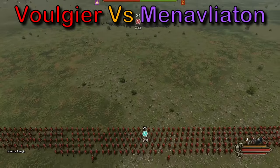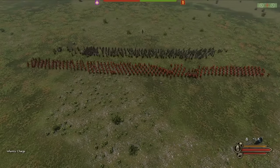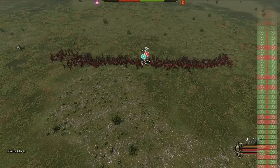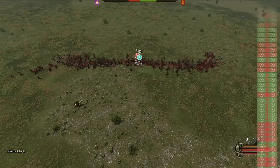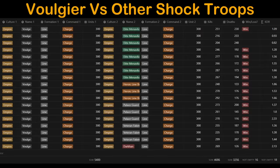I was really excited to test the Vlandian Volgier, as I've never had a high opinion of any Vlandian infantry prior to this test. Their toughest opponent seemed to be the Manavliaton, but for this test they do quite well — 117 Volgier are left. Overall, the only unit that stood a chance was the Manavliaton, but the Volgier still won 6 of the 8 battles. Everywhere else was a complete stomp, never going below 1.3 KDR. Clearly the Volgier is one of the deadliest shock troops in the game against foot troops.